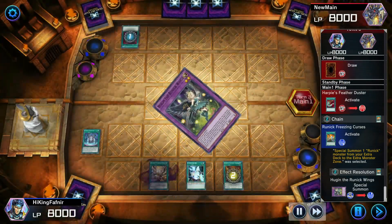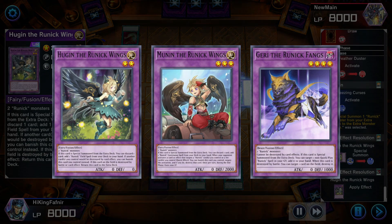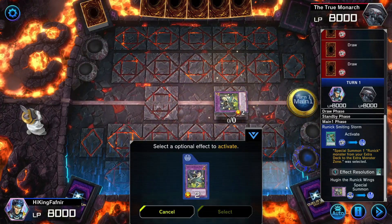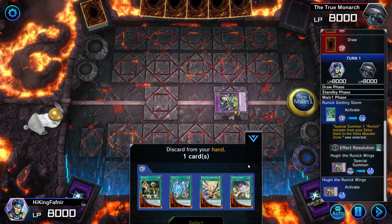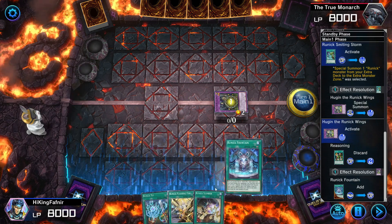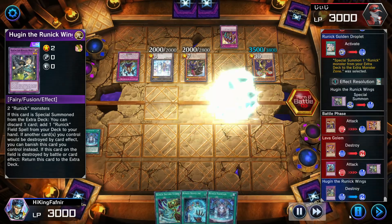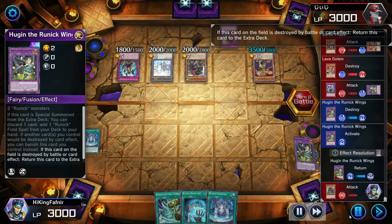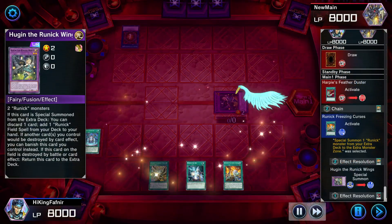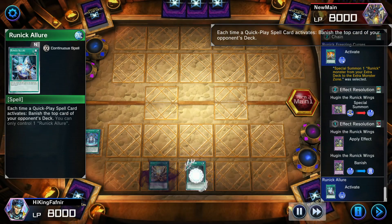Let's talk about the fusion monsters — there are 3 of them: Hoogan, Mooneen, and Gary. Hoogan, on summon, lets you search the field spell. It also has two other trigger effects: first, if this card is destroyed by battle it will return to the extra deck; and second, whenever any of your cards on the field are going to be destroyed by effect, you can banish Hoogan and all of your cards will be immune to destruction for that moment.